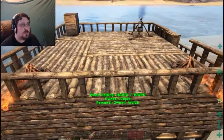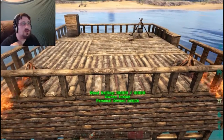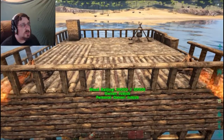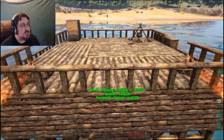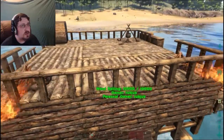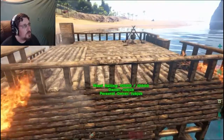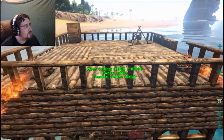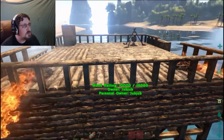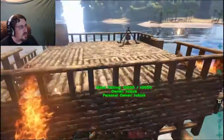Oh! Sharkums! Hello. Parasaurs. I don't see any predators. Yet. That's kind of nice. I see turtles. There's a Dilo up there I think - at least I'm pretty sure that's a Dilo. An Alpha Carno. Yeah, we're not going to land there. That ain't going to happen.